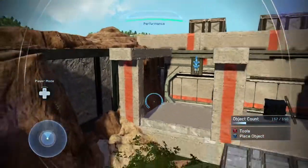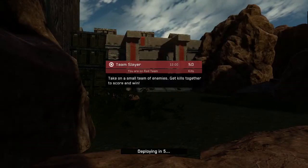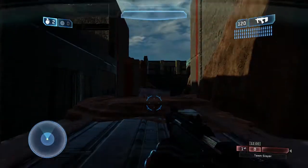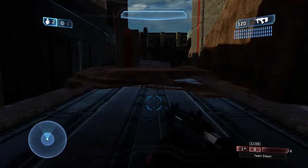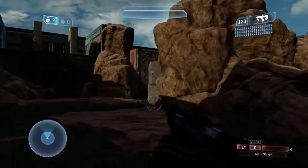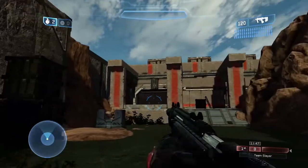Now I'll take you to custom games to show this in real time. As the loading screen comes up, you'll notice the door is not there — proof that the setup is working. As I grab the weapon, the door is still absent. When I spawn in, the trigger activates, and as I run forward you'll notice the door is in fact there.